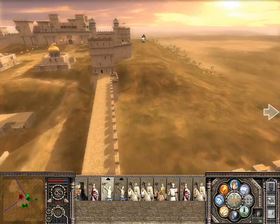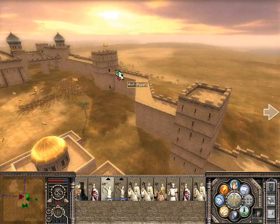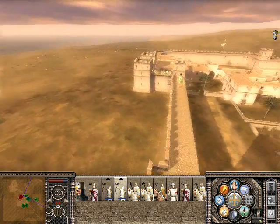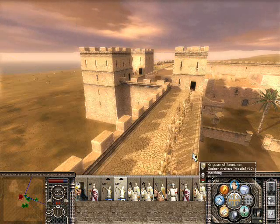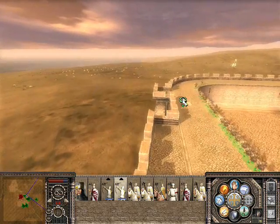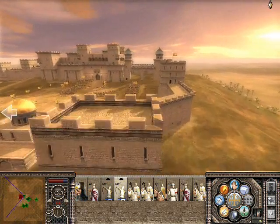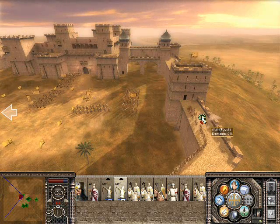We're on maximum speed anyway. And the idea is going to be to get my archers over to here. Where on earth are they going? I'm sorry about this folks. You can see the tactic anyway, can't you? You can see what I'm trying to do. I'm just trying to get all my archers along this wall here, where we can fire at his men. That's the plan.